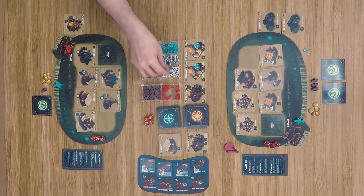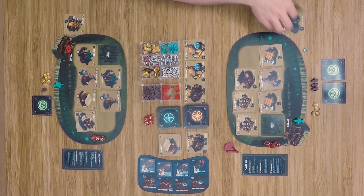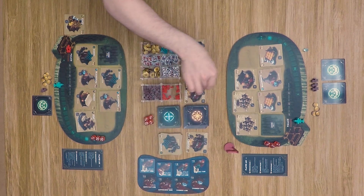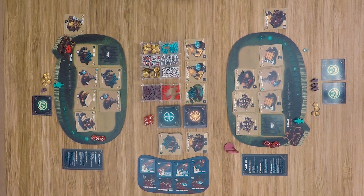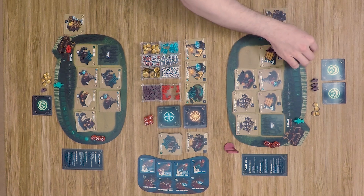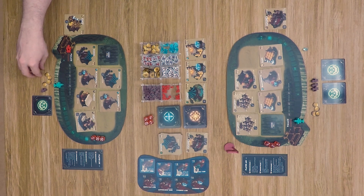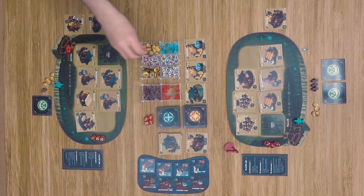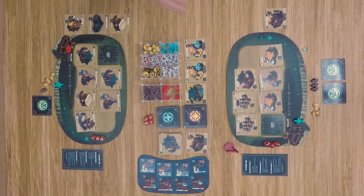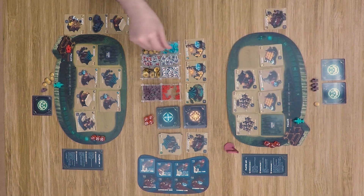Back in the game, our combat player starts by spending one to purchase a card, then spends three to get another catapult to keep the pressure on. A garden also appears. The other player finally gets a barricade from the level one deck. In the building phase, the combat player builds the catapult to keep pressing forward, and the defensive player builds the barricade and opens up another locked space on his board.